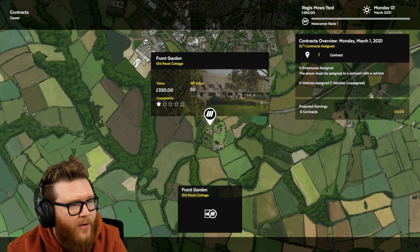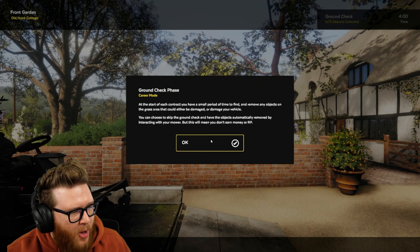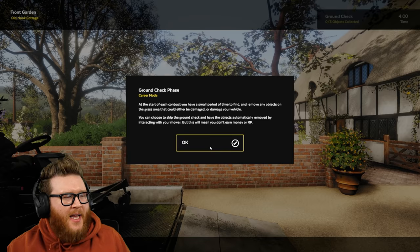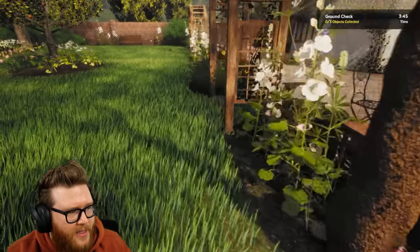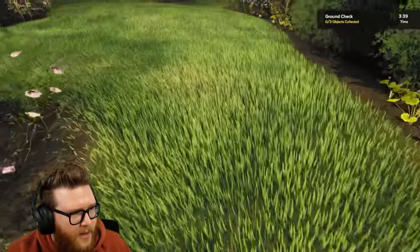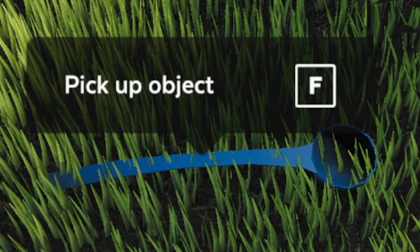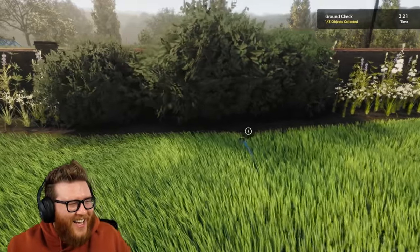One complexity. The front garden at the old nook cottage. It sort of eats contract. It was a small period of time to find and remove any objects that could damage your vehicle. How obvious are the sticks in the yard? I used to do this for my dad when he would mow - he'd make me go pick up all the sticks.